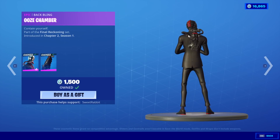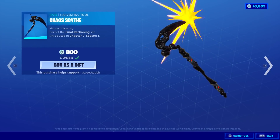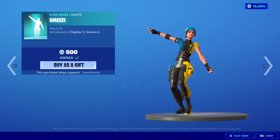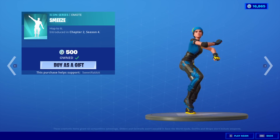We got Chaos Agent back with the back bling Ooze Chamber. We have the Chaos Scythe, the Black Ooze Wrap. Remember when he was a Halloween skin? The Smeeze Emote is back. It's actually pretty good, I like it.